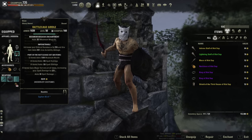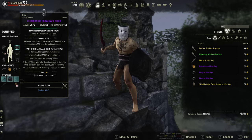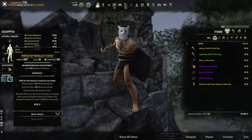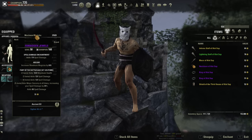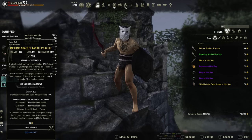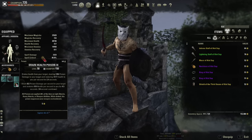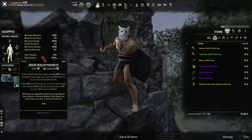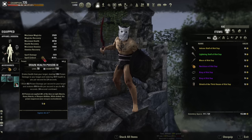For traits: sword and board are sharpened and reinforced. Helmet and shoulder are sturdy, five pieces impen on the body, reinforced shield, sharpened sword, and jewelry with spell damage and cost reduction glyphs — cost reduction is really important in heavy armor. We're running Fasalla's inferno staff sharpened. For poisons, we're running drain health poisons as another source of healing. Between Reaper's Mark, Swallow Soul, drain health poisons, Refreshing Path, potions, and Troll King's health recovery, we have many ways to get health back, giving insane sustain.